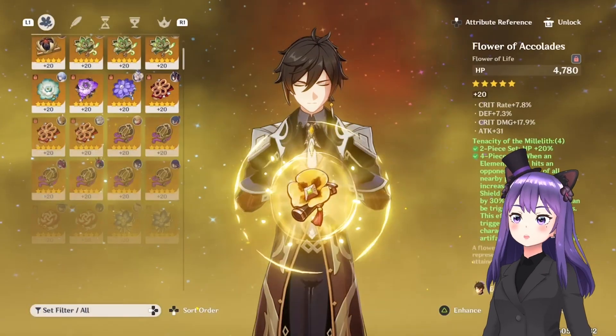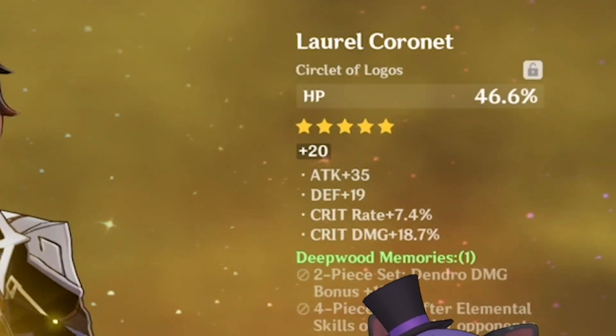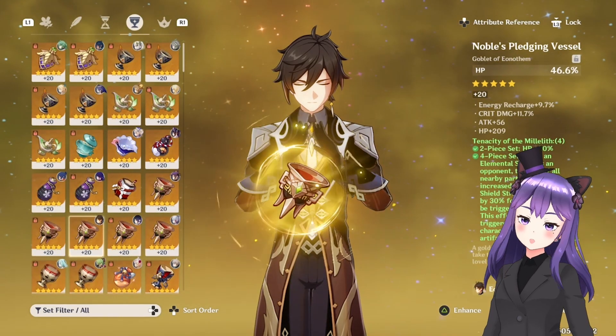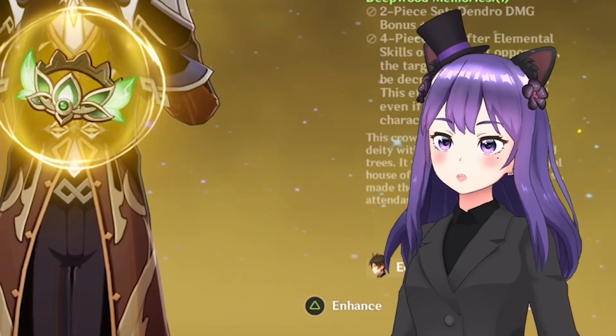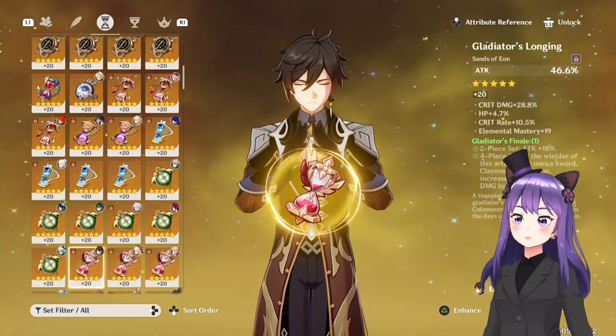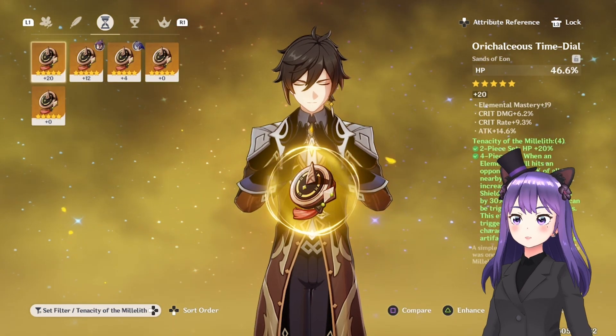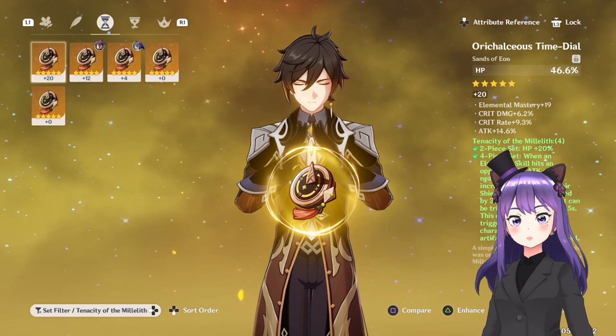Now for the stats. Starting with the support build, you will be going all HP — spamming HP on all pieces: the sands, the goblet, and the circlet. The more HP you have, the tankier the shield will be. As for the burst damage and geo DPS build, you would want attack on the sands, but you could also run HP if you want to be more comfortable with the shield.